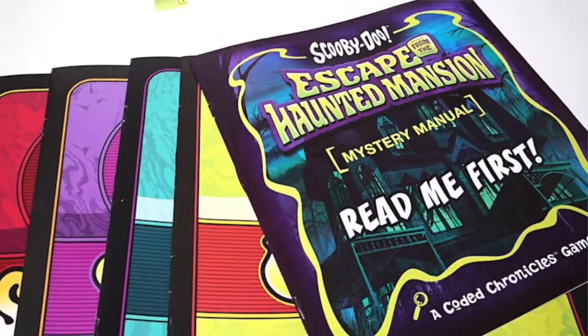Coded Chronicles is a series of puzzle games from the op, which started with a Scooby-Doo adventure that we reviewed a few years ago — we'll link to that below. This one, which is based on the movie we all know and love, feels a little bit older, targeted maybe for players 12+. The game is set in three acts, each playing 45 minutes to an hour, and you can play with as many people as you want.